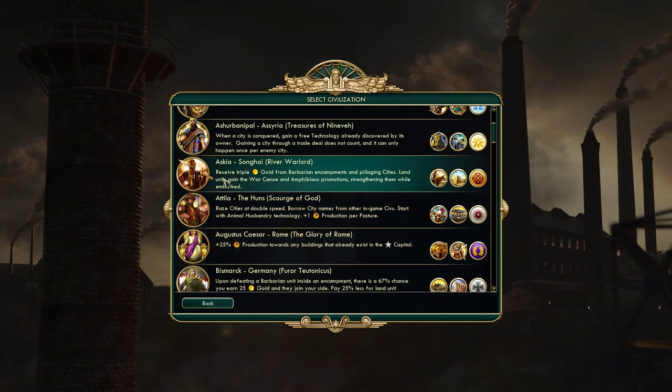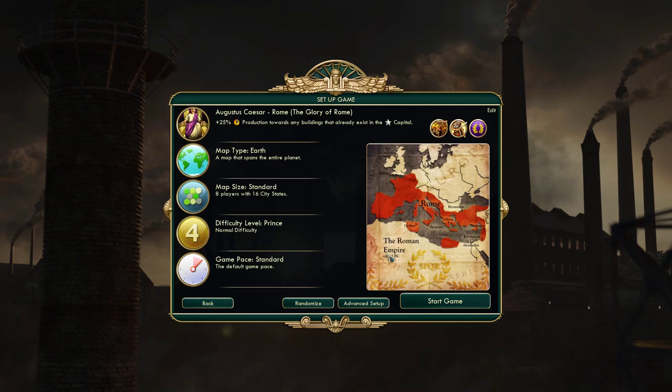If you look at, say, the Songhai — receive triple gold from barbarian encampments and pillaging cities; land units gain the war canoe and amphibious promotions, strengthening them while embarked. What the heck does that mean if you've never played Civ before? Of course, as you play the game more you'll understand these things and branch out. But it's good — not necessary, but good — to start with a civilization whose bonus you kind of understand. So we're going to play as Rome.